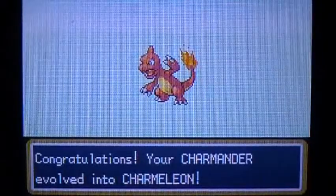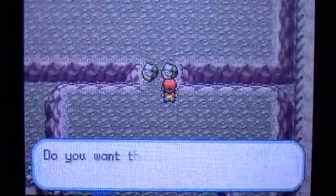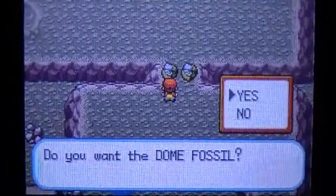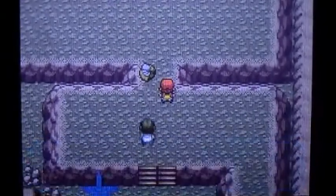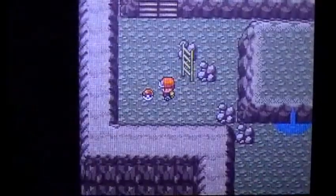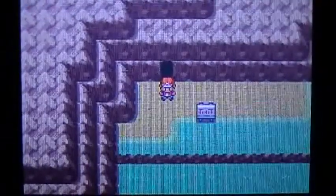I got a Charmeleon now. No being greedy. The Helix Fossil contains Omanyte, and the Dome Fossil contains Kabutops. I'm actually going to take Omanyte, even though I prefer Kabutops, because in Leaf Green I have a Kabutops Fossil. And then we can just leave this place and never come back. Oh, an Antidote. Join me for the next part when we probably head on to Cerulean City. Bye.